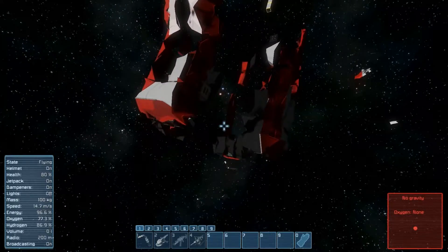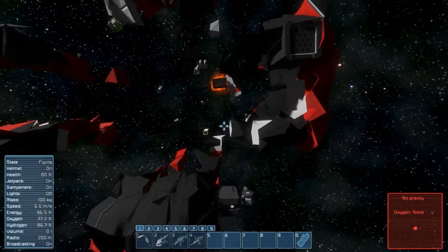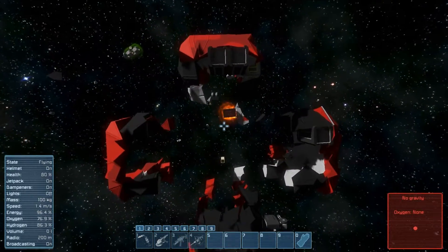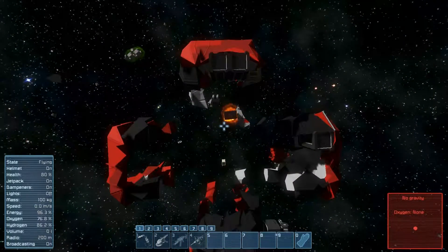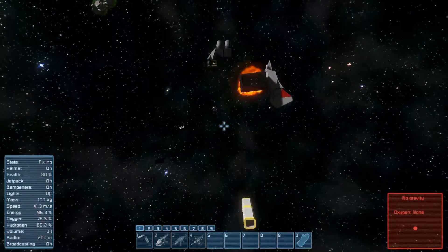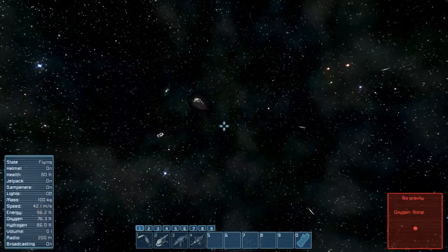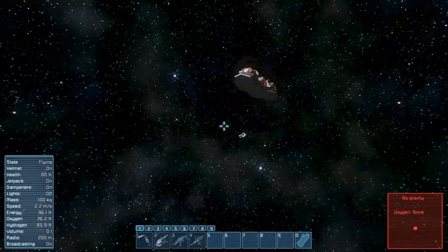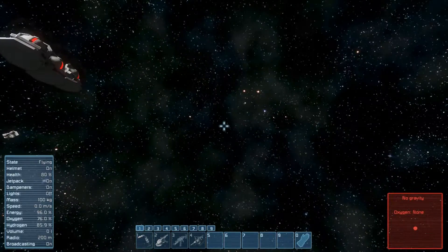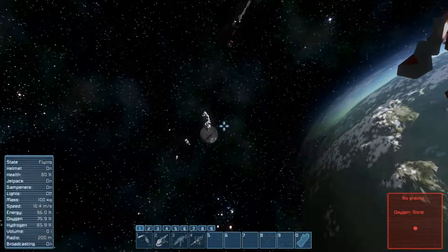I don't know if you even recognize any of it, but given that there are four parts to the bow and black rocket launchers and red highlighting, this is actually the initial prototype I built in Super Survival — absolutely utterly and completely gutted and devastated. I think I saw part of the industrial section flying off in that direction somewhere.